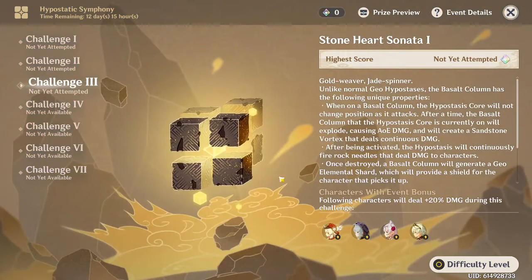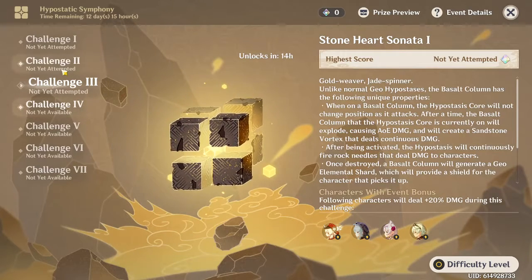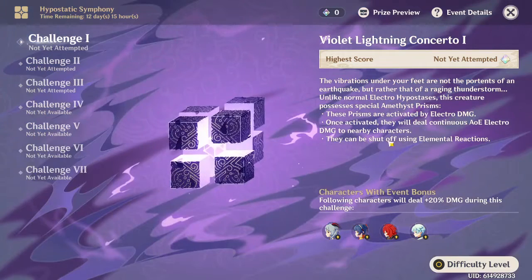For the stone event the buffed characters are Klee, Razor, Noelle, and Bennett, though we can't actually see those last ones on screen.